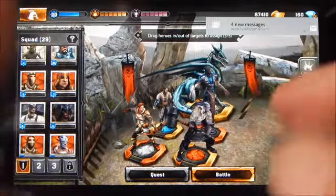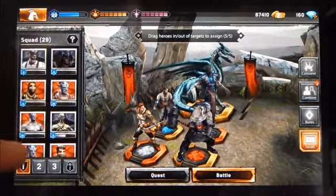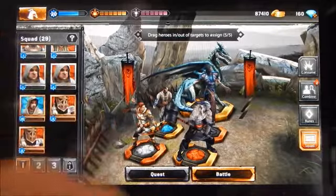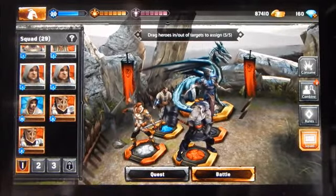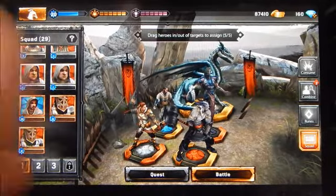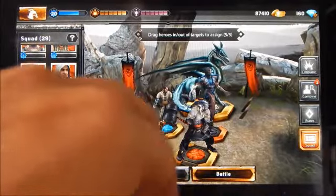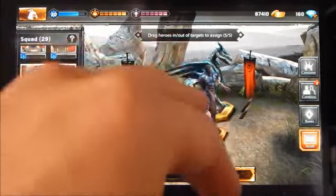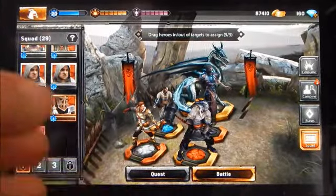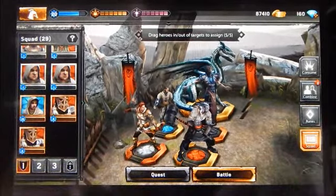As you move up the tiers you can level up to increasing maximums. The carta assassin at tier four has a level cap of 35, and available power increases as you tier up as well. The double damage stat is more related to the consuming system rather than the tiering system, which we'll go over next.